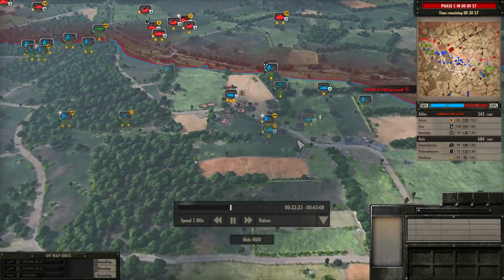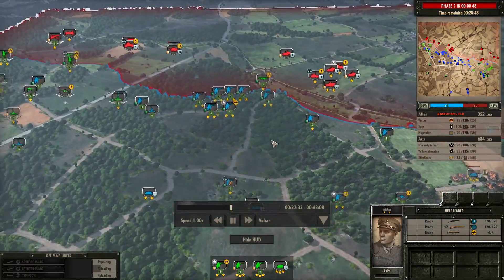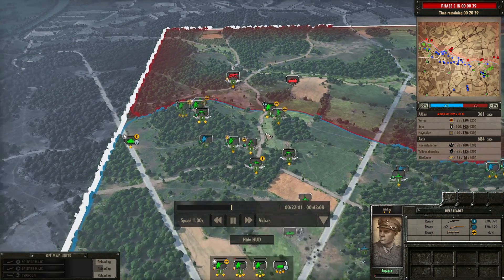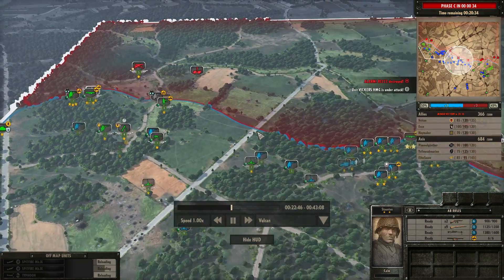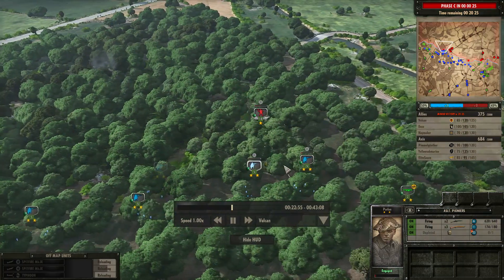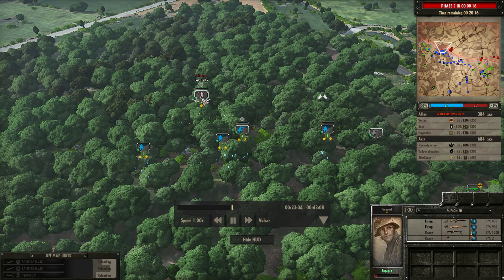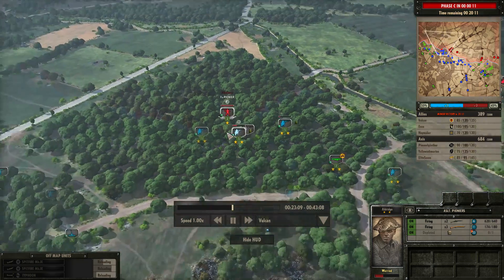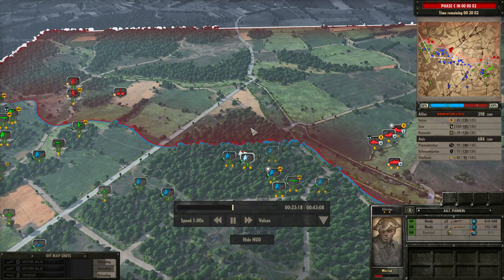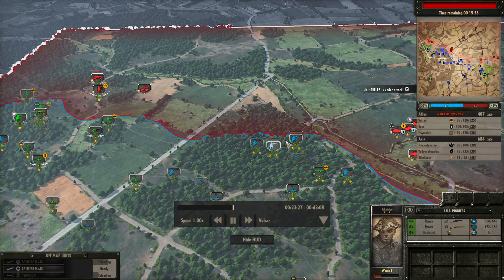I do lose the 17-pounder on this right side, and also my 6-pounder in the forest — I think the 17-pounder was actually lost to a Panzerwerfer. Over on the left side, we're making a lot of ground — 55% still in our favour. My rifles are continuing to support Enzo as he moves up. I'm doing my sweep with the Assault Pioneers, keeping a rifle leader nearby for the 2-star veterancy. Assault Pioneers aren't great without their grenades, but they can take out a Falschirm Pioneer squad. Falschirm Pioneers are worth 30 points, and an Assault Pioneer squad is only 15 points — if I can trade one Assault Pioneer squad for one Falschirm Pioneer squad, I'm winning every time. The only issue is if he brings in more than I can counter.